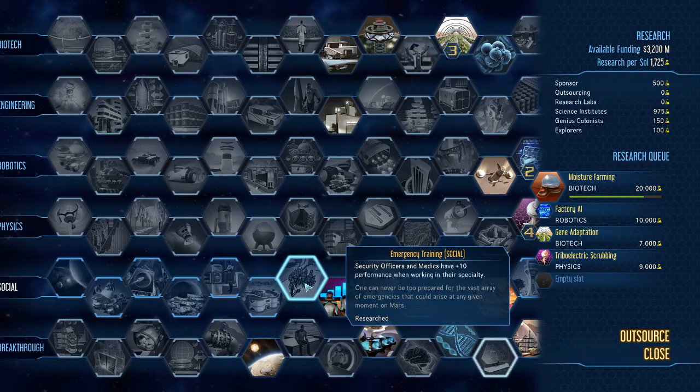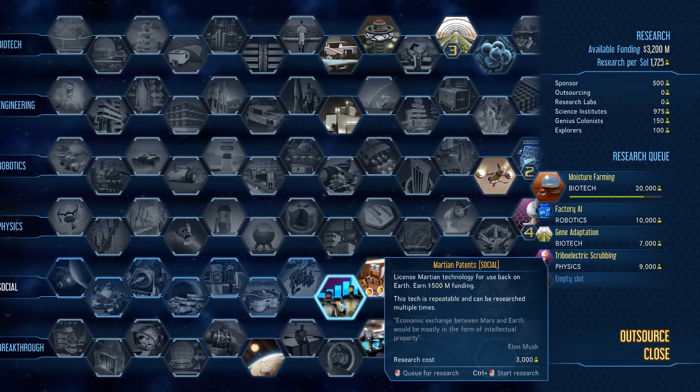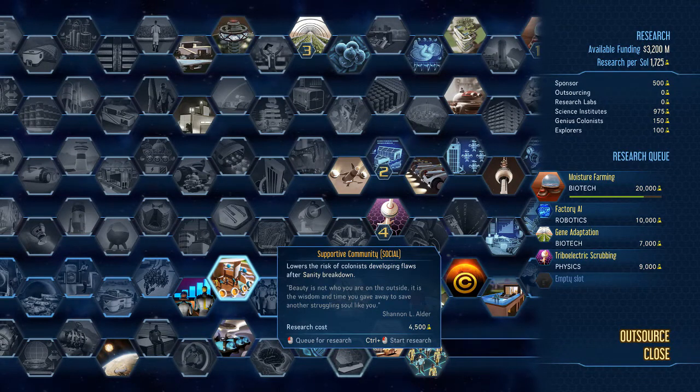Emergency Training: security officers and medics get plus 10, very similar to the other profession buffs. License Martian Technology: receive 500 million from Earth and it's repeatable. I don't need the cash right now — I've got 3.2 billion — so even though it only costs 3,000 research points, I haven't prioritized it.